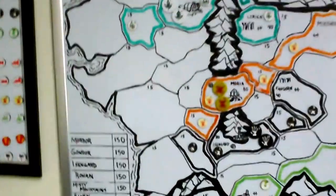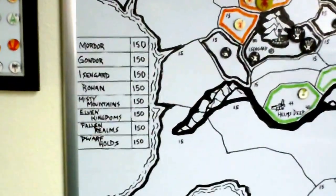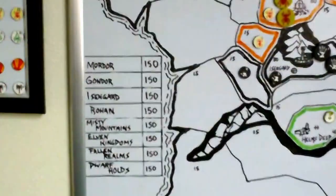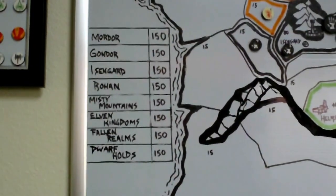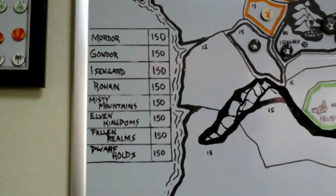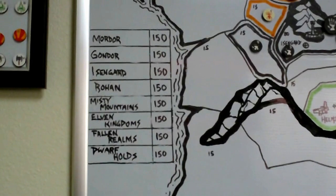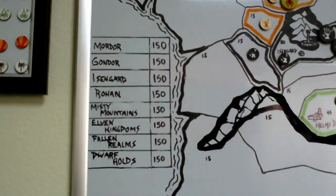We have basically eight nations you can play. The campaign is going to start with four players, each player controlling two nations. The nations are: Mordor, Gondor, Isengard, Rohan, Misty Mountains, Witch-king, Moria, then you have the Elven Kingdoms, the Fallen Realms, and the Dwarven Holds. The Fallen Realms is basically the Haradrim and the Easterlings.